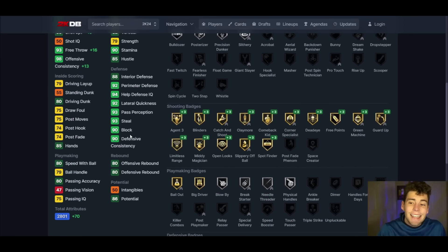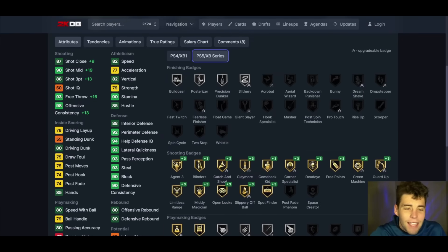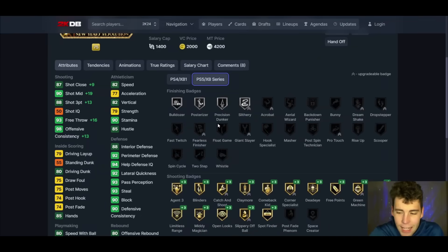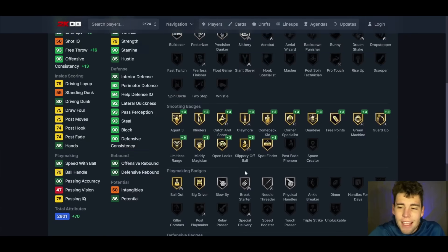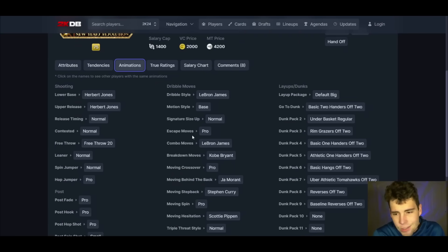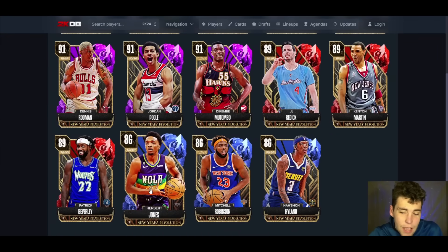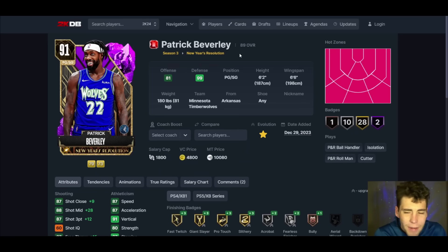Herb Jones up next — 6'7, seven-foot wingspan, good hot spots, badge rise, 92 lateral quickness on current gen and next gen. The big evo thing he gets is his three ball goes to an 88, good hot spots, and he gets limitless range on gold — you just don't think of that with Herb Jones. His defense is great — gold 94, feet, right stick ripper. Probably won't handle the ball great and release will be mediocre, but overall Herb Jones is really solid.